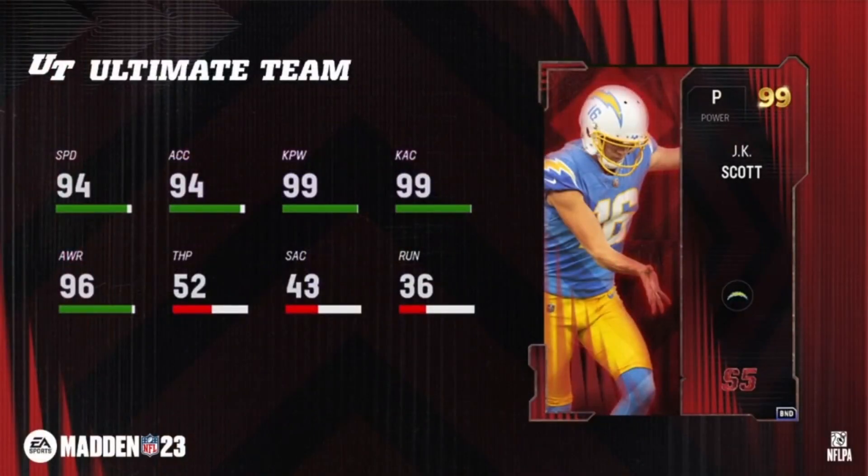First up: JK Scott, power punter. JK Scott is obtainable via daily milestone rewards. Again, all 32 team chems on JK Scott.